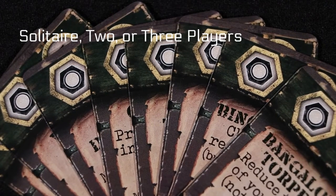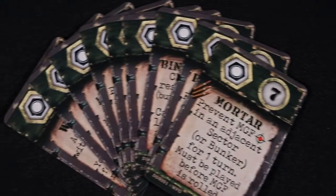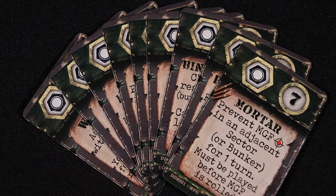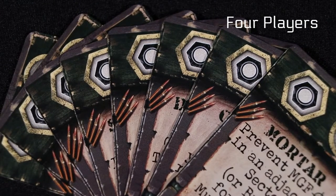For solitaire, two, or three players, add all regular items that do not have the bullet symbol, but you can take either one, two, or three extra cards to match the number of players. The cards may include one special item from a battle map or one regular item with a bullet symbol. For four players, add all regular items including those with a bullet symbol, plus the cards shown on the battle map list.